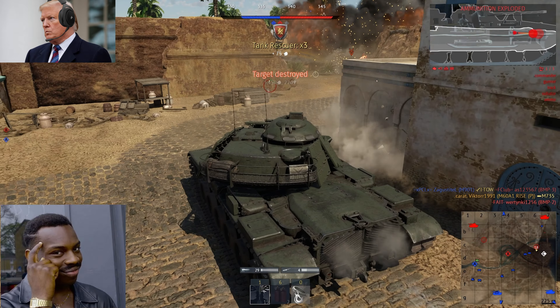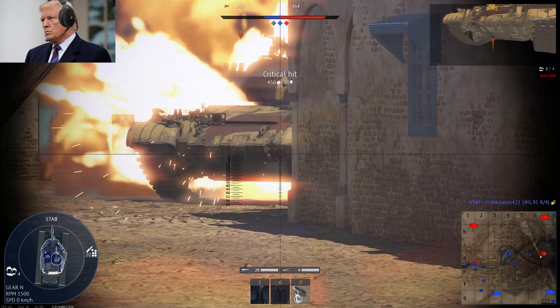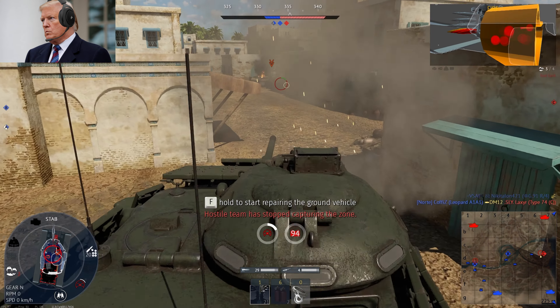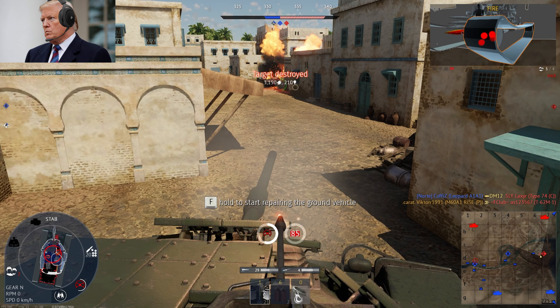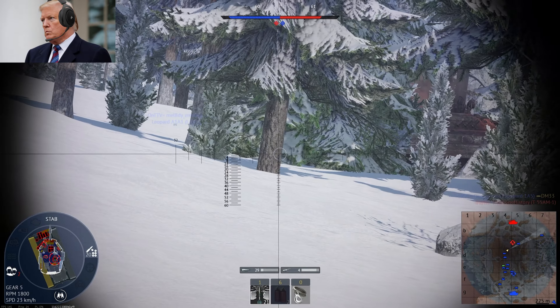You got to be smart, folks, smart like me. The M60A1 Rise is best played when you hold those choke points — tremendous choke points. You've got a fantastic long-range gun, believe me, and you punish those fast tanks, fast tanks like the Leopard A1A1. They try to rush through, but you won't let them, not with this tank.